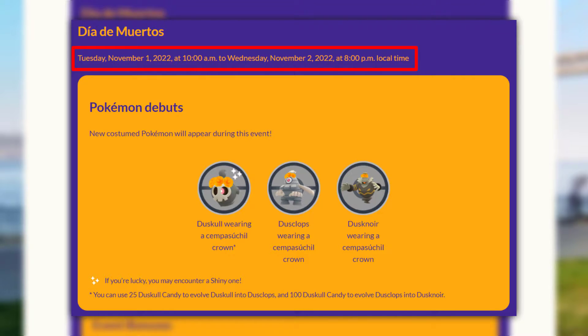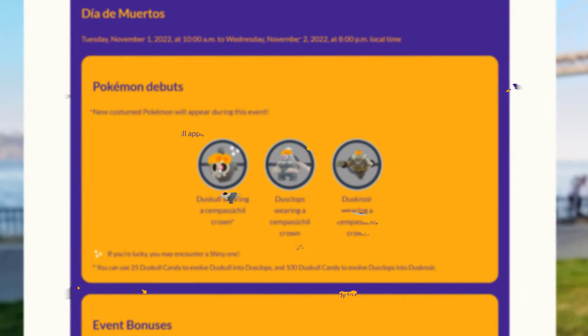For the Pokemon, there will be Duskull with the special flower crown, Dusklops with the flower crown, and also Dusknoir with the flower crown. Dusklops and Dusknoir will not be appearing in the wild, but you can always evolve your Duskull into Dusklops and Dusknoir and they will keep that special orange flower crown. This might be one of the rarest things in Pokemon Go because this flower crown has not been available before.